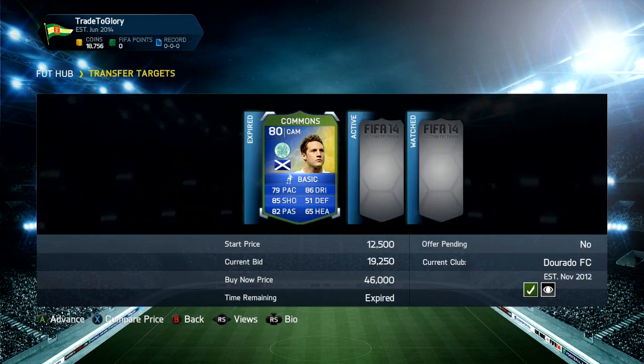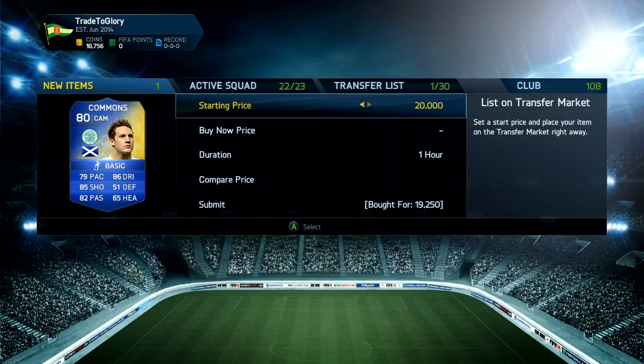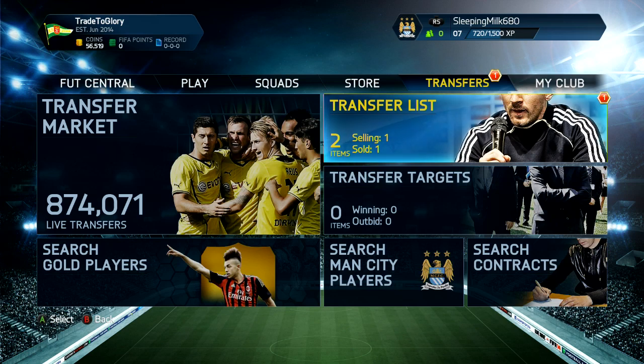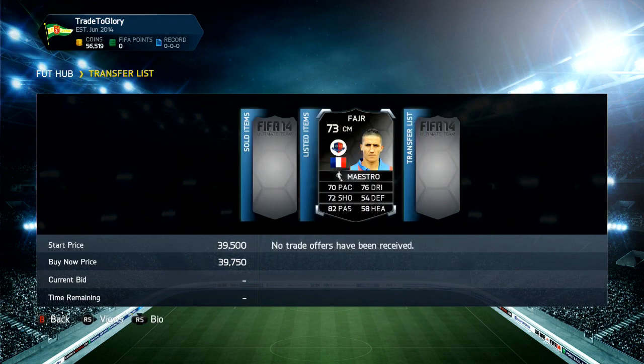The next player we buy is a common listed for 19,250 — he actually goes for quite a bit and gets bought pretty much instantly. We pick him up for 19,250; he's got four stars. We list him up for 39,750 as well, and the cheapest was around 45k. He comes back already sold, pretty much instantly, so we're on 56k now.